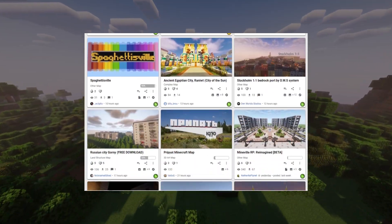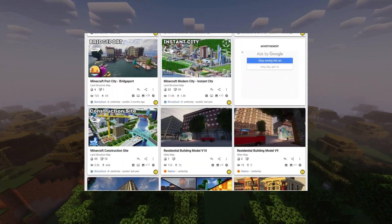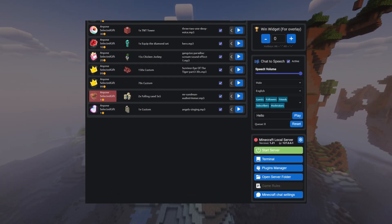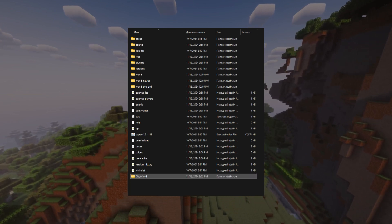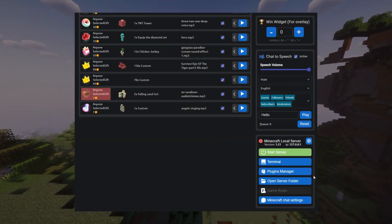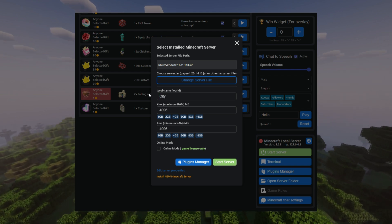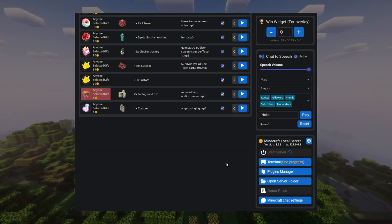To add some dynamics, you can use a non-standard map in your Minecraft world, like a city map downloaded from the internet. Open the server folder in the Minecraft Server widget and save the downloaded world folder there. Then go to the server settings — the server should be stopped — and set the level name field to the name of the new map. Then start the server.